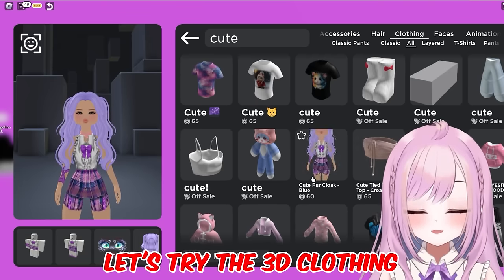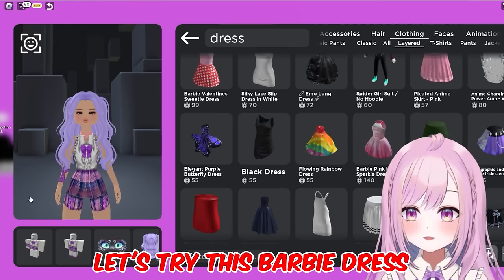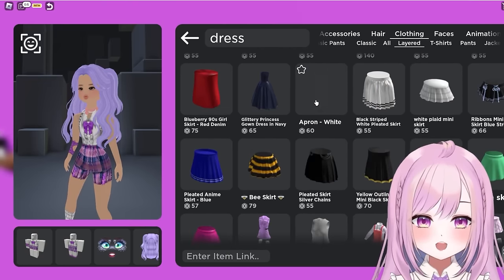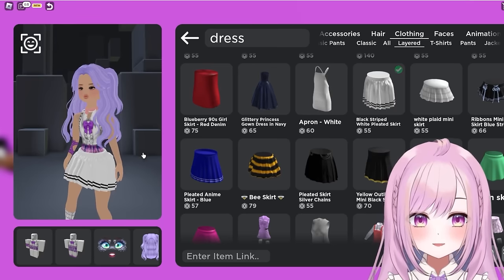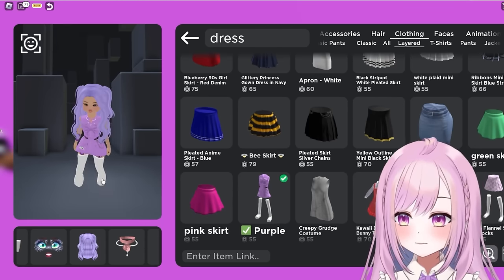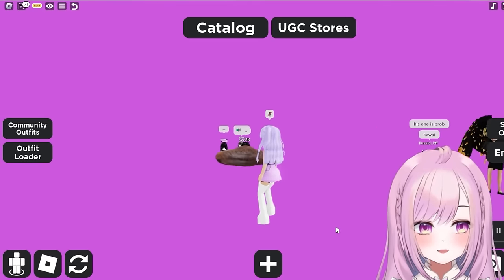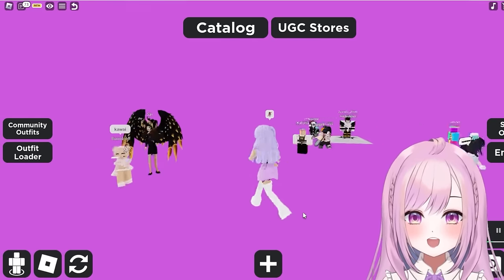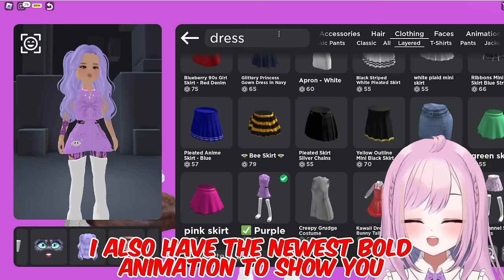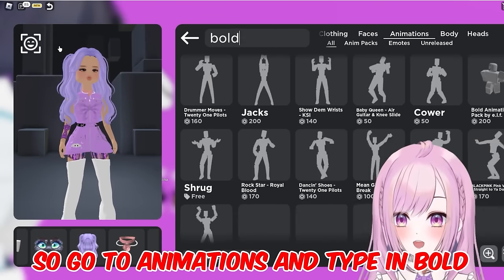Let's try 3D clothing — would dresses work? I tried the Barbie dress and it does work, it's quite fitting. Roblox isn't even Roblox anymore! The skirt looks really cute too, and look at the shoes — this is really fitting for the outfit. This is so crazy — talking about realistic avatars!